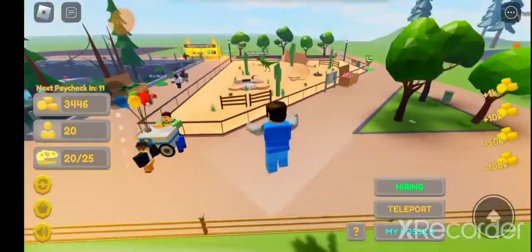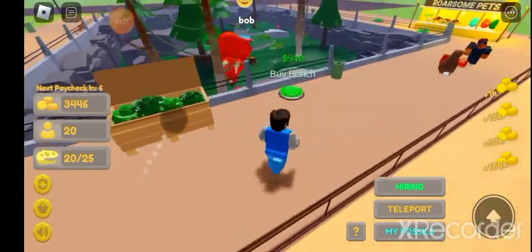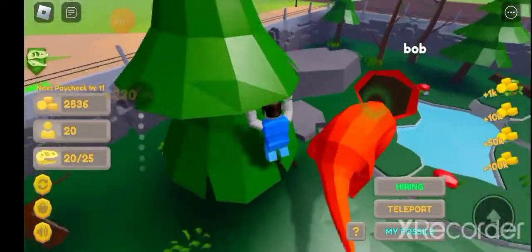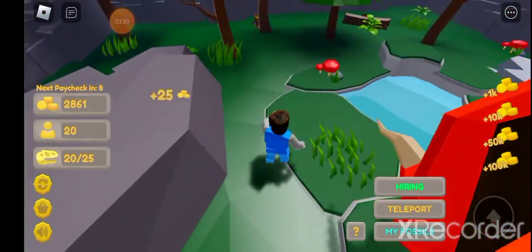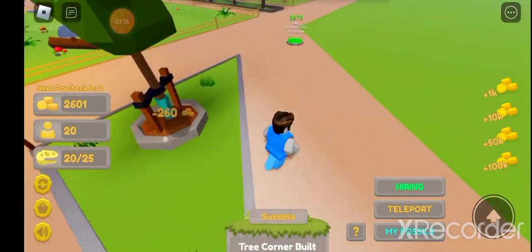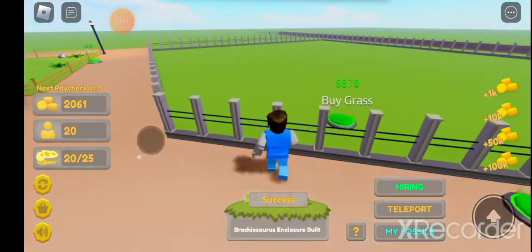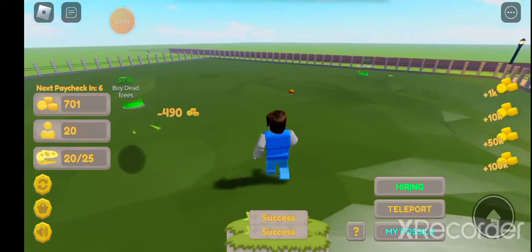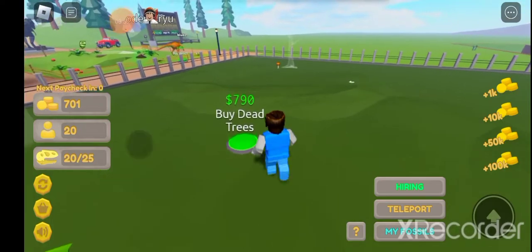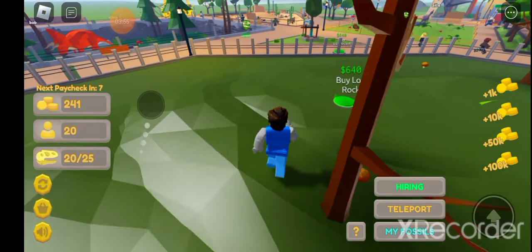Okay, now all my dinosaurs are named. Now we have to buy some more things. We have a lot of money guys, so let's buy the bench. I also forgot to mention I have 20 customers, which is very good because more customers means we get paid faster. My Brachiosaurus enclosure is next - oh my god, that is going to be ginormous. We can't afford anything right now though, it's serious.